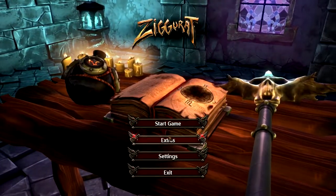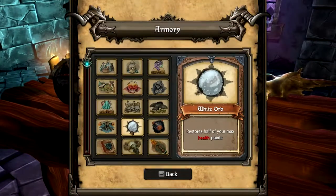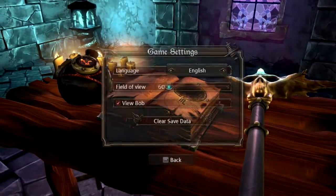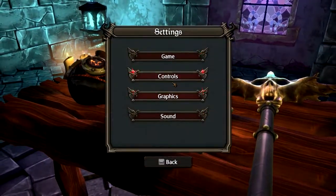It's currently in early access but there's a bunch of cool stuff. There's an Armory where you can look at items available in the game. But I want to hop into the game — you can look at the extras yourself. The settings are pretty easy: you get field of view, view bob, and clear save data so you can start all over again.